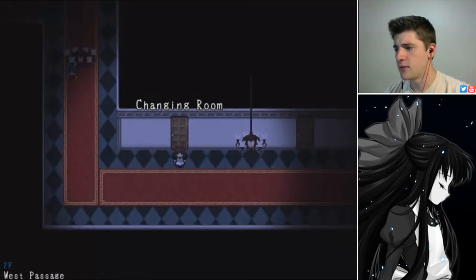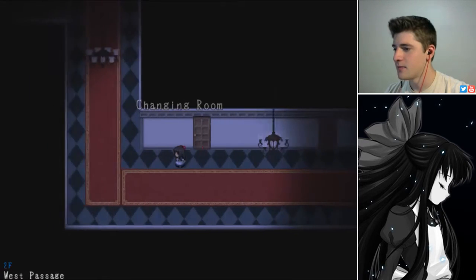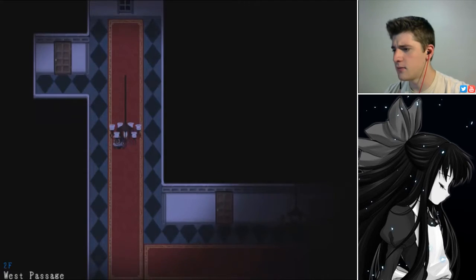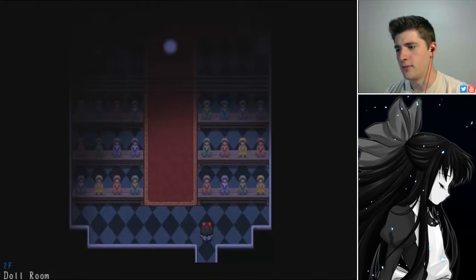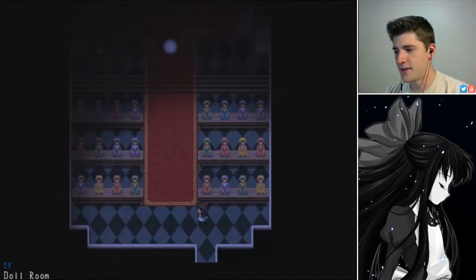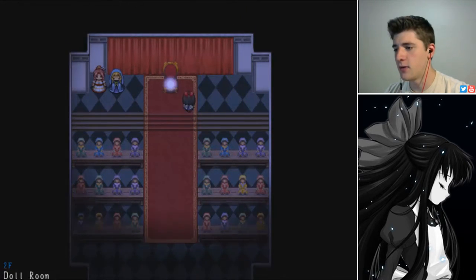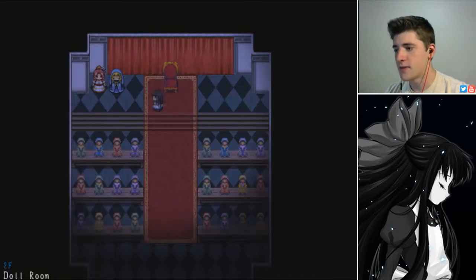It sees us and then it immediately runs back. Do we have to disguise ourselves by some means? Where is it hiding? The doll room! Oh man, this is creepy. All these dolls, and we saw how dolls could come back to life — those are probably dolls I don't want to deal with. We got a gem, but at what cost?